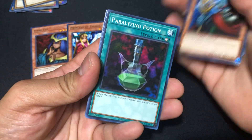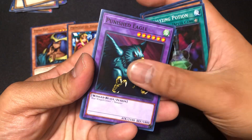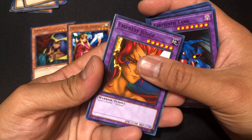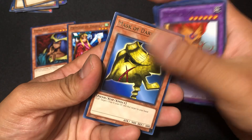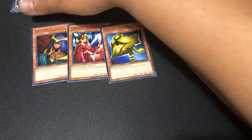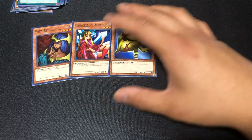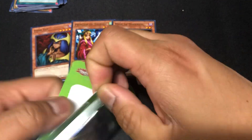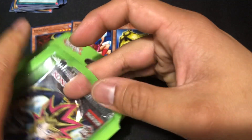Third pack, guys — let's pull something out of this one. Let's get at least one holo. Punished Eagle, Germ Infection, Labyrinth Tank, Empress Judge, Mask of Darkness, and Block Attack — what the heck is going on? A bunch of flip effects. It's okay if we end on an ultra rare, or at least a super rare.